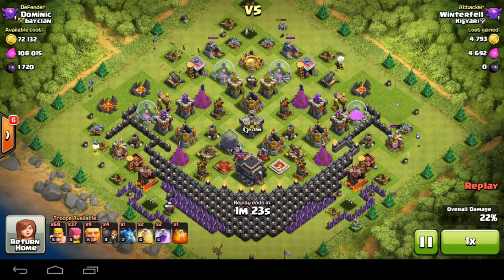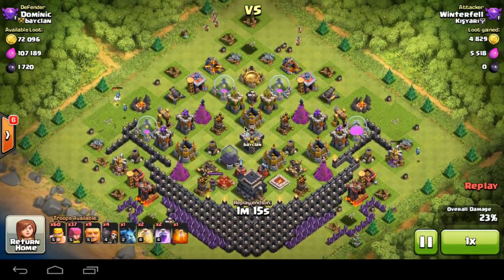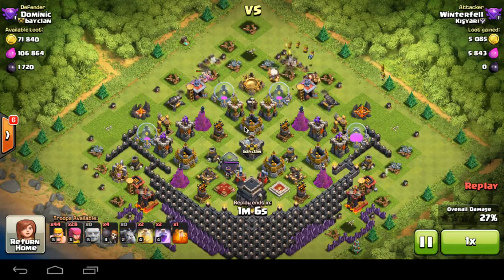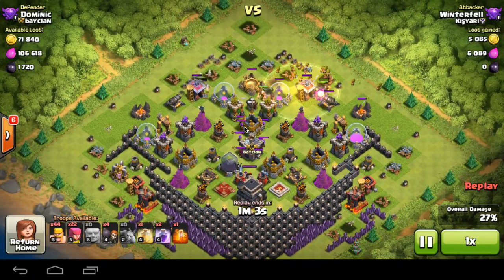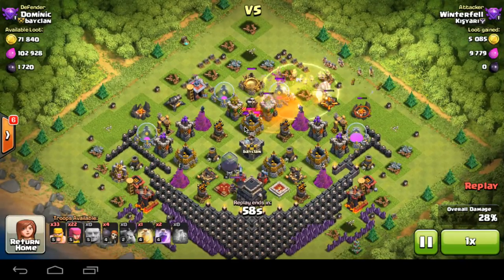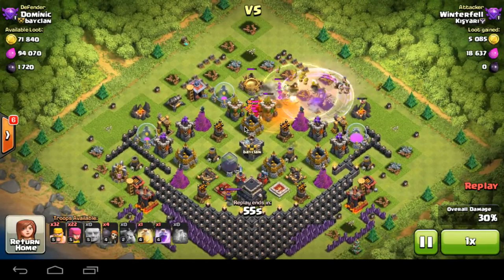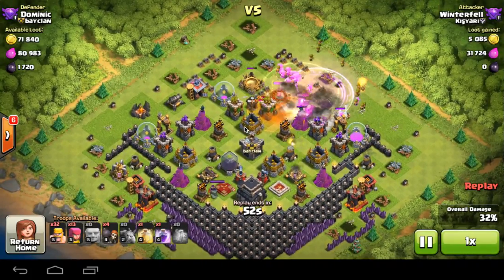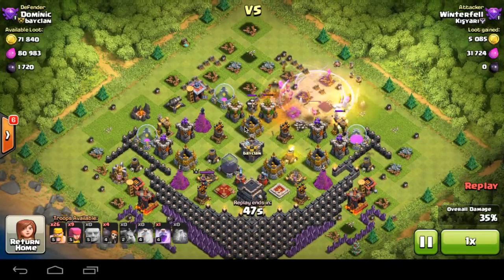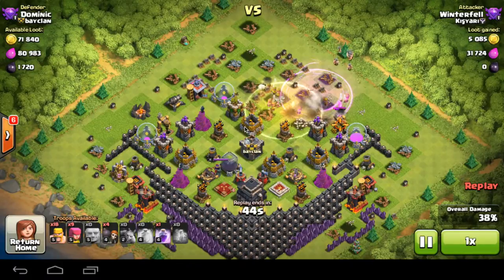More than 20% worth of free structures, so that wasn't a great start looking at this replay. We're just going to see how the rest of this raid goes. He places down some more Barbarians up top, then his Giants. He hasn't lured out my Clan Castle, so we're going to see how this goes. My Clan Castle troops come out — Wizards, which are very effective. Now they've all entered a poison spell, which isn't good. And those Giants got destroyed from the Giant Bomb, along with most of the Archers.